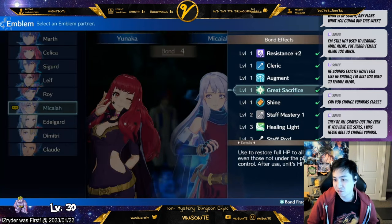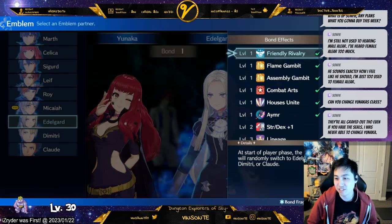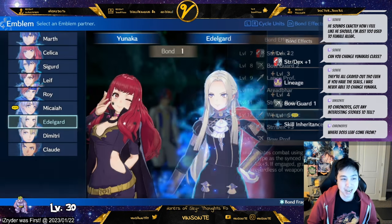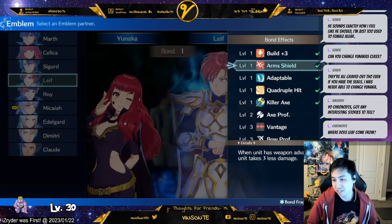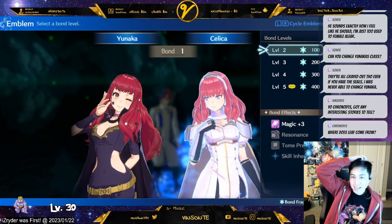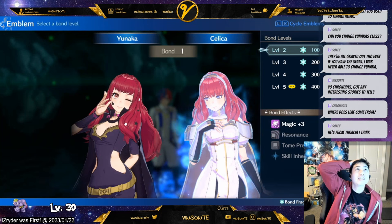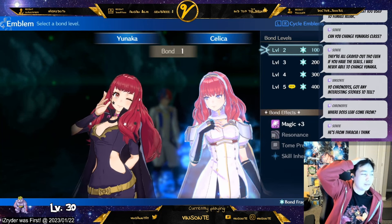Ike has staff proficiency, and he'll obviously give you axe proficiency, and bow, and lance. But I need mage — Leif doesn't give me mage, right? Yeah, so I'm gonna go with Celica. I got Leif last chapter — I just beat chapter 9, I think, after chapter 8 or chapter 7.